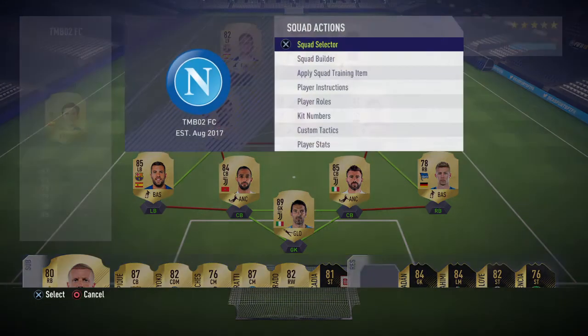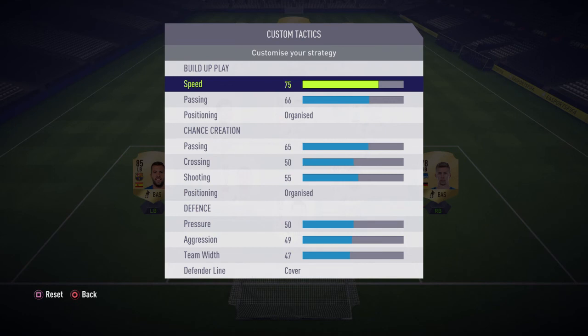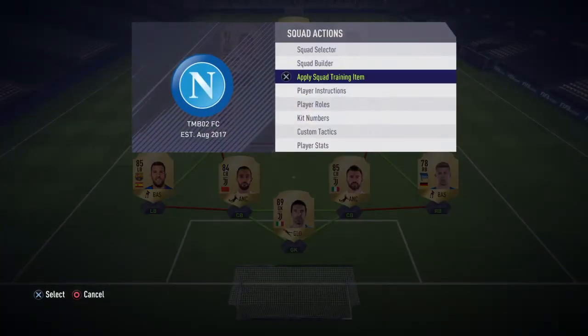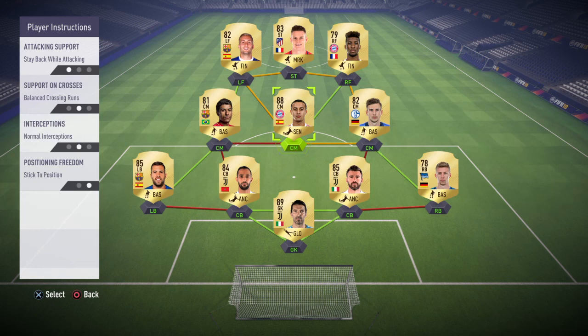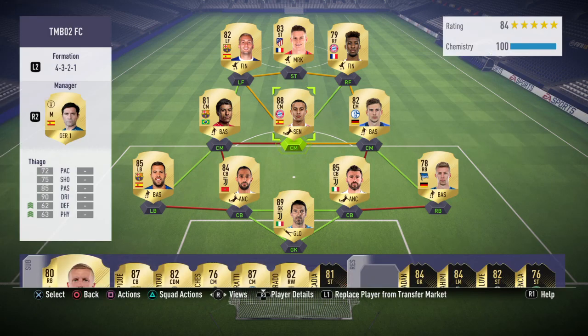The custom tactics are the same as the other squad — if you haven't seen that video, pause and copy them now. Player instructions are also the same: stay central, get behind and press the back line for all three attackers, and Thiago on stay back while attacking. That is it for this video. Thank you so much for the love and support recently — we've finally hit 600 subs which is amazing. Leave a like, and if we smash 25 likes I'll bring you the best FIFA 18 trading method right now. Subscribe if you haven't already — thanks for watching!